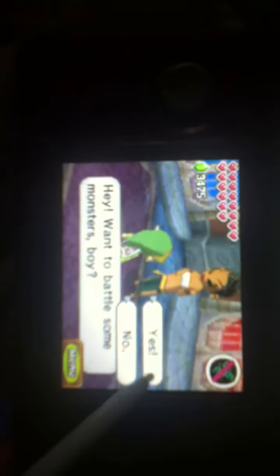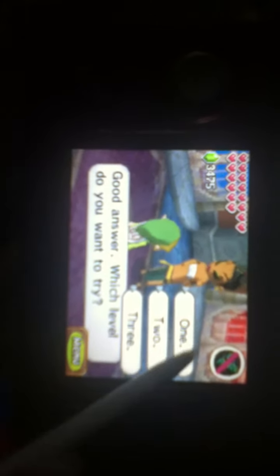Alright, here we go. The NPC asks if you want to battle some monsters — yes. Observe. This is very easy. These pipsqueak guys? Easy. Just hit them with the sword and they die instantly. They call you a pipsqueak. Dead.